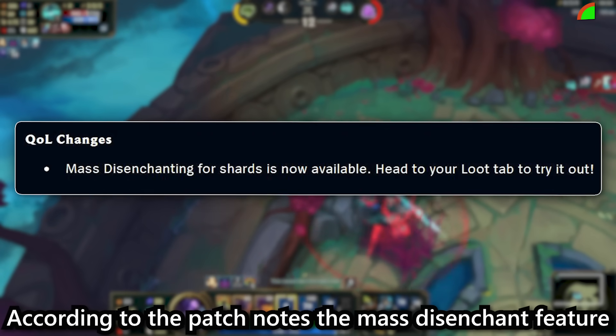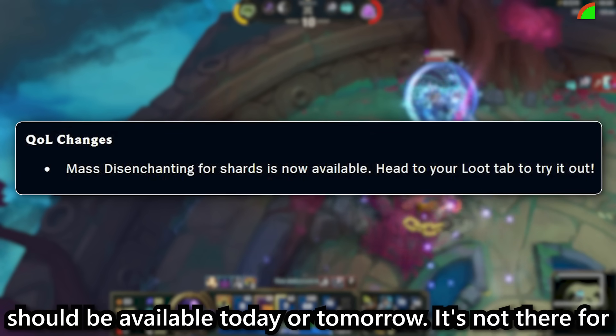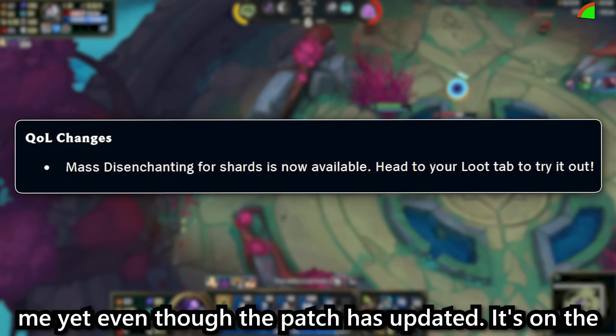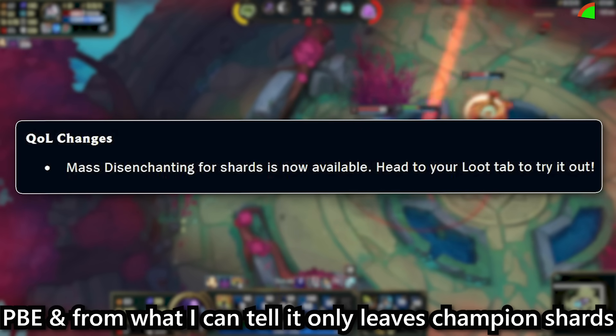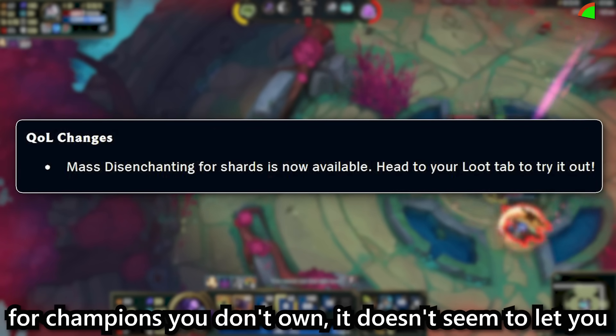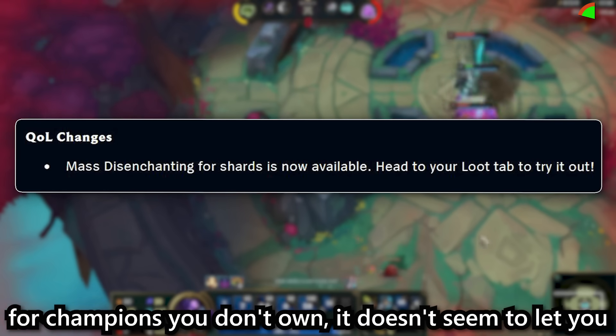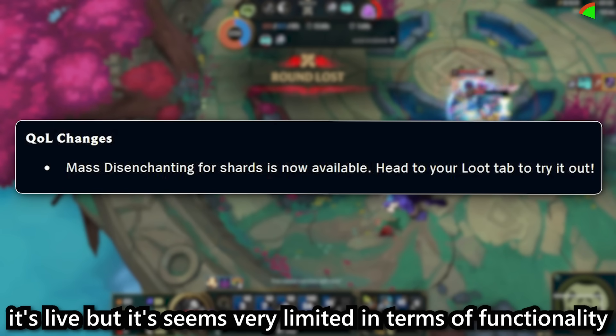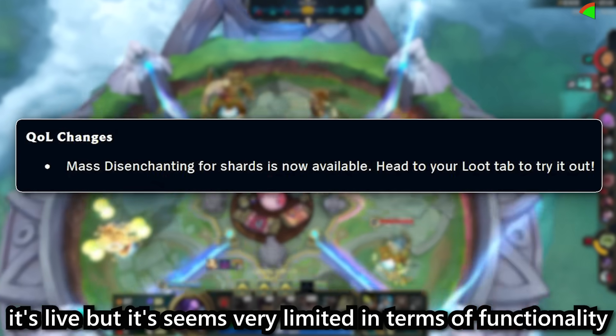According to the patch notes, the mass disenchant feature should be available today or tomorrow. It's not there for me yet even though the patch has updated. From what I can tell on the PBE, it only leaves champion shards for champions you don't own — it doesn't seem to let you keep them for masteries. It might work differently when it's live but it seems very limited in terms of functionality.